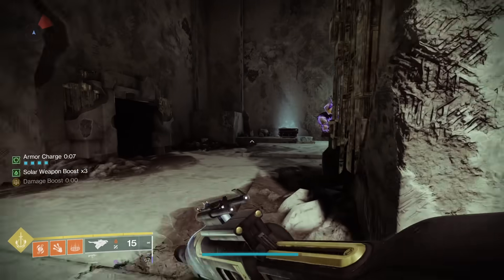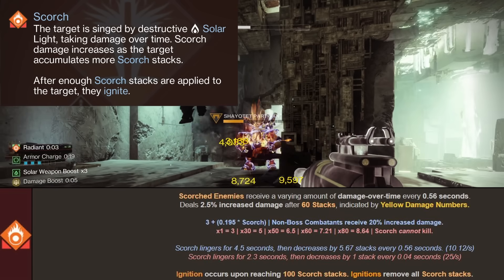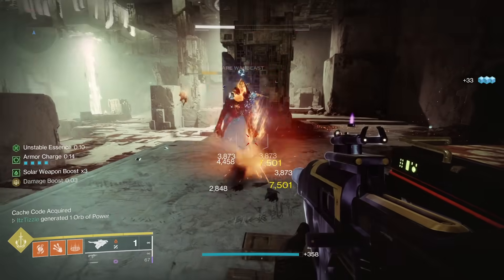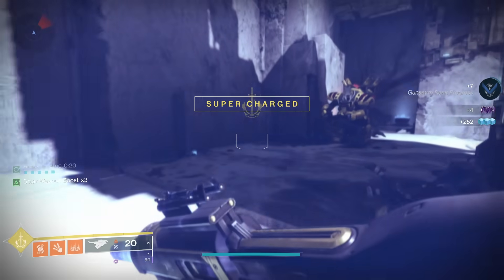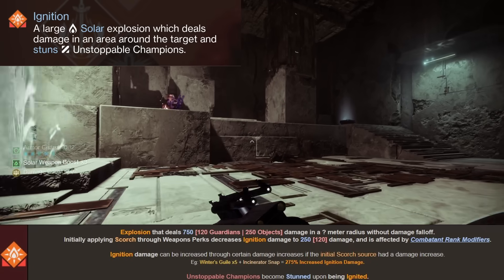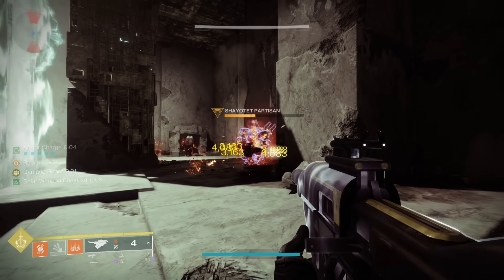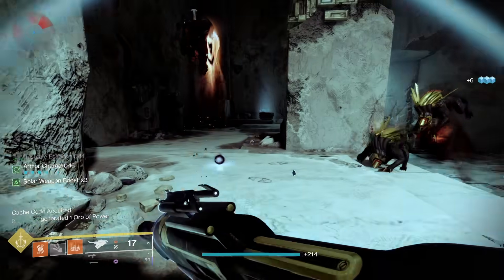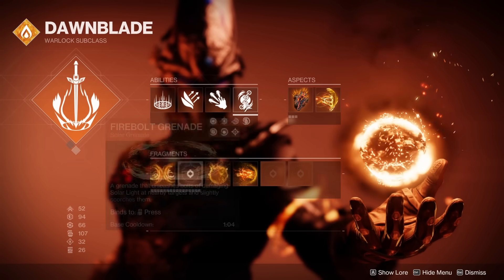So to start, let us define Scorch. In-game it says the target is singed by destructive solar light, taking damage over time. Scorch damage increases as the target accumulates more Scorch stacks, and after enough stacks are applied the target ignites. Various weapons and abilities can apply Scorch, and when those stacks hit 100 this causes an ignition, after which the Scorch stacks go back to zero.